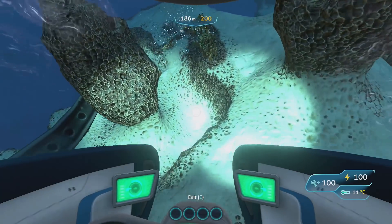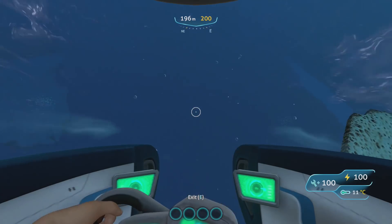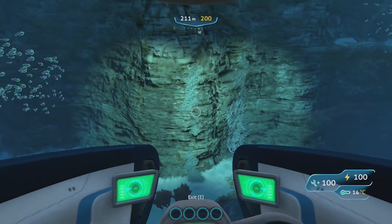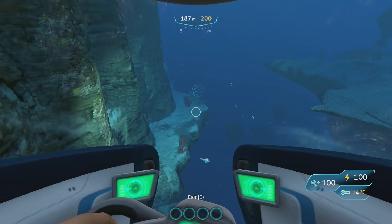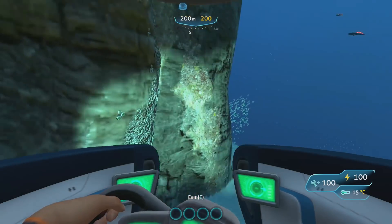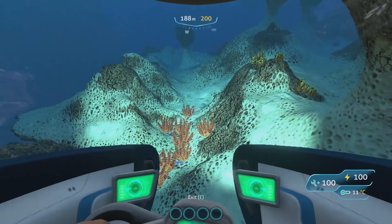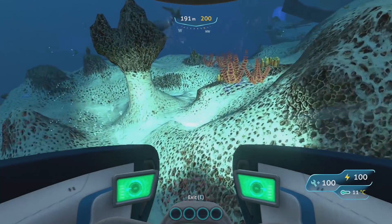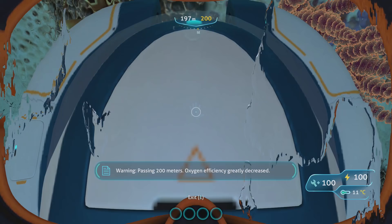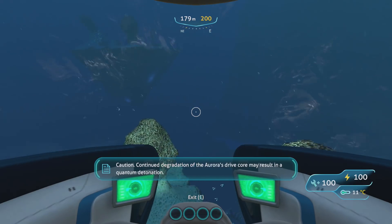A lot of stuff has changed in the new full release. You can get diamonds from shale outcrops. You can also find shale outcrops in the mushroom forest — and in there there's also these shale outcrops everywhere. Watch — break this, and you get gold too. So yeah, it's just probability.